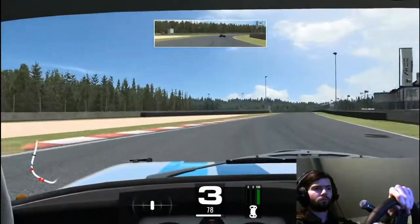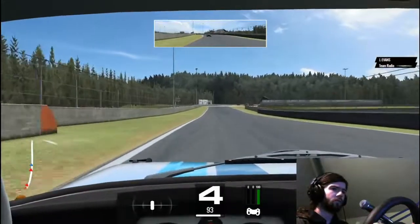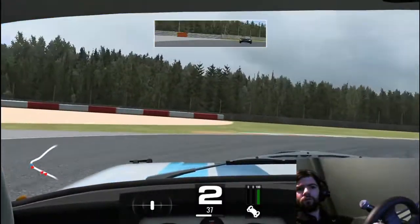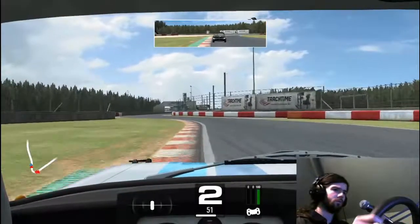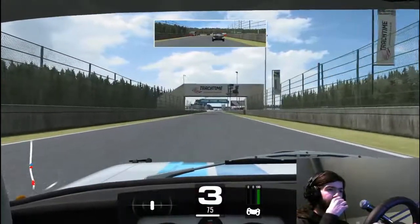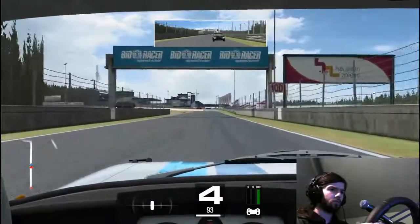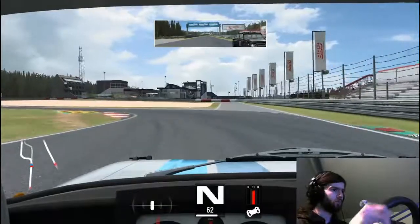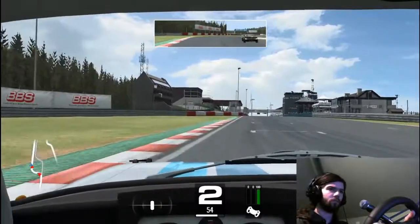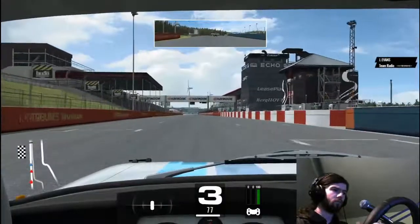The car behind was about a second a lap quicker though. Coming to the second-to-last lap now, coming up to the hairpin, you can see him in my mirrors — it's a black car, so he must have come from further down the grid. We make a bit of a hash of the exit of that and that's going to let him get right onto our tails coming into the final chicane. So I'm going to keep the car in the middle of the track, go defensive. Braking just after that hundred-metre board — a bit of a lock-up, but not as much as a lock-up as the guy behind, who sends himself off into the gravel. And we're going to live to fight for another lap.